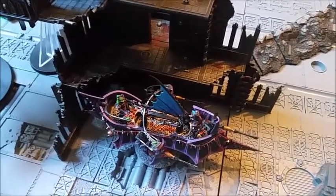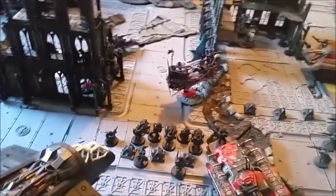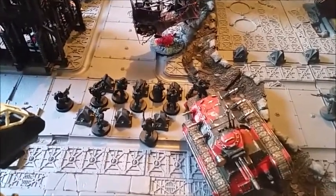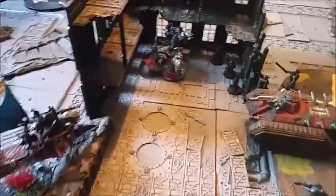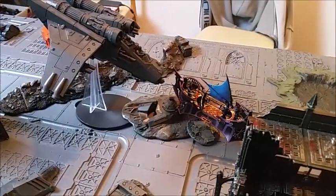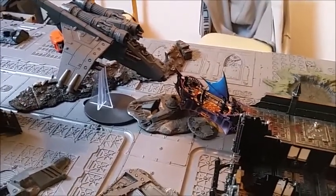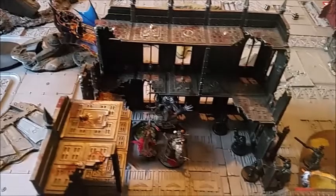Imperial Guard turn 4. Dan drew Secure Objectives 1 and 6 again, Psychological Warfare, and Overwhelming Firepower. Chimera moved up with troops getting out, looking to take out that Raider and the flyer. These have moved forward to get shots on the Raider as well. The other flyer is also targeting that Raider. We're going to do psychic, orders, and shooting now — keeping it brief as time is running on. It's neck and neck at the minute.